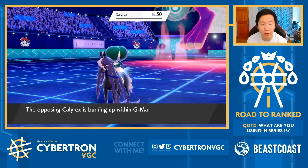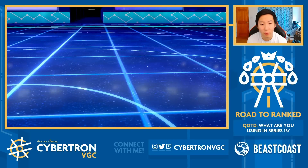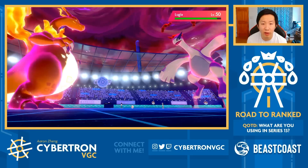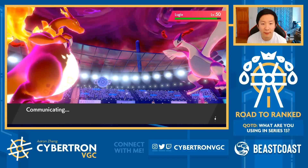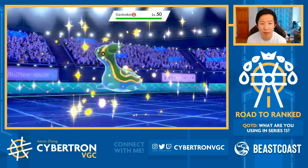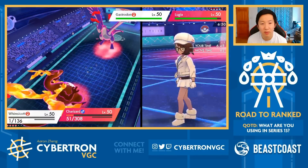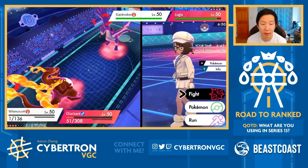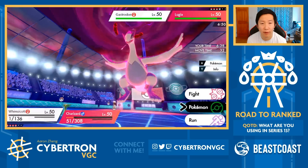Okay, Calyrex should faint here - yep. I've got Groudon in the back and Lunala. Lunala's a pretty great switch-in right now. I could bring in Groudon, but they could just bring in Kyogre, whereas if I bring in Lunala I can switch it out. Whimsicott's still out on the field, so this means I can just Energy Ball the Gastrodon. I could also Max Overgrowth here on Charizard, or I could pivot Whimsicott out into Groudon and just G-Max Wildfire the Lugia.